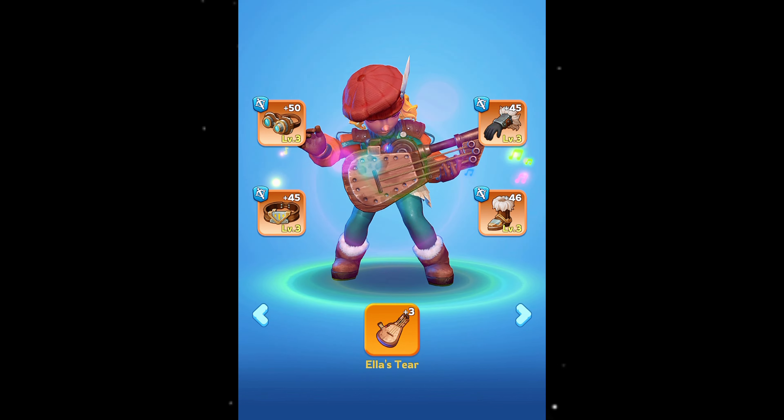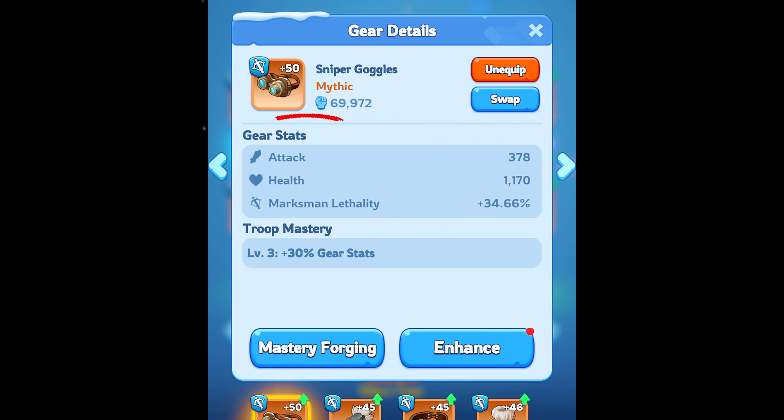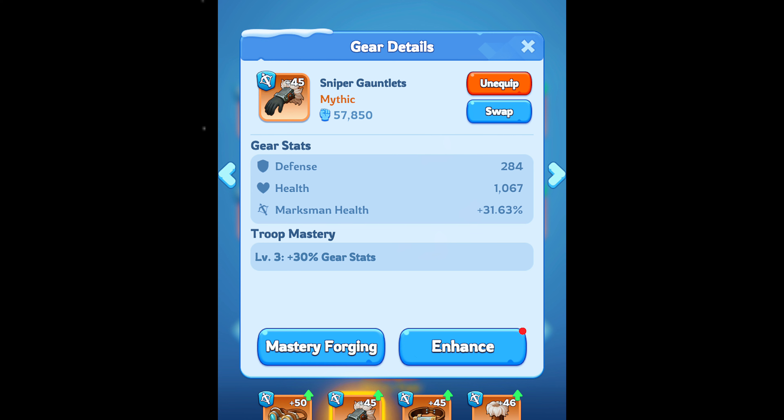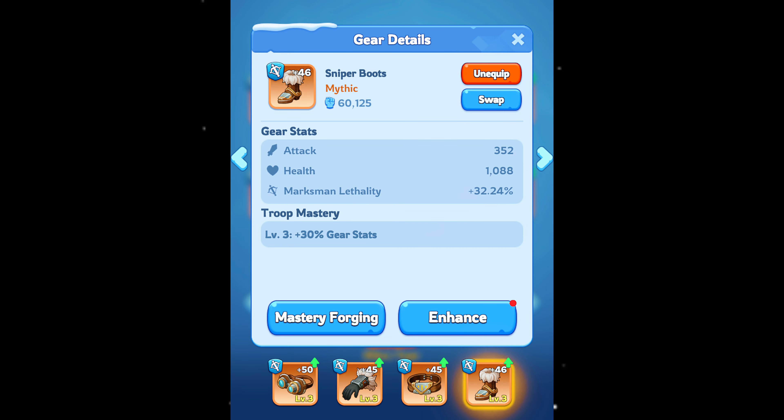Each gear slot boosts certain stats. Headgear gives your heroes buffs for hero attack and health, along with a lethality command boost for that hero's troop type. Gloves give buffs for hero defense and health, along with a health command boost. Belts give buffs for hero defense and health, plus a health command boost. Boots give buffs for hero attack and health, along with a lethality command boost for that hero's troop type.